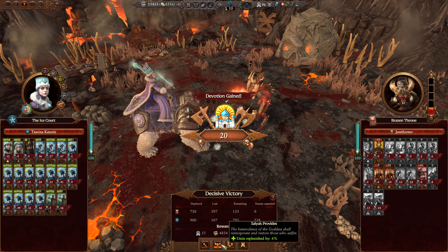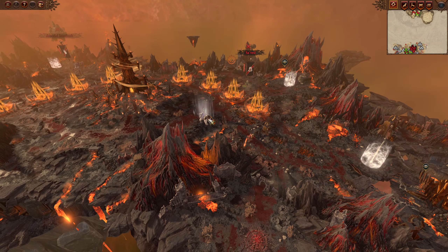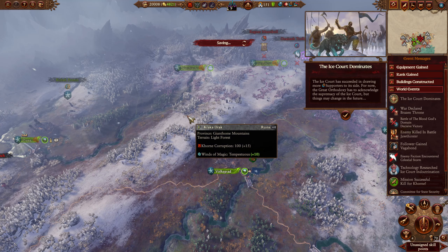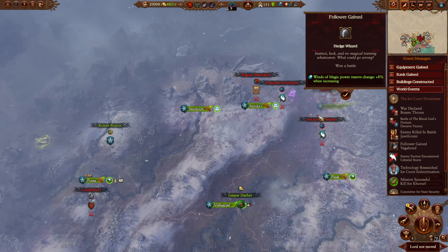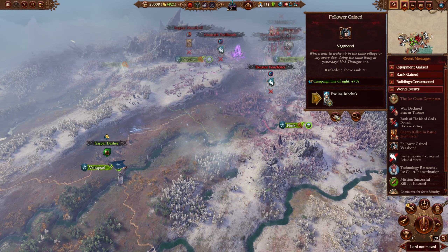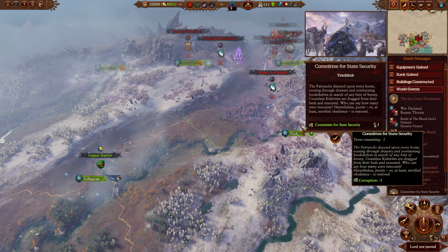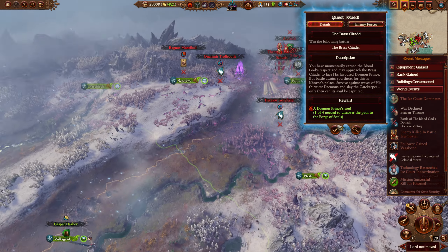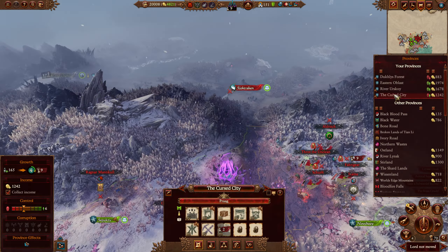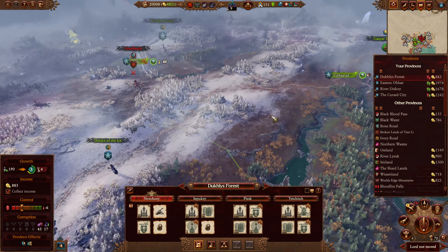Back to the campaign map. We're going to go with Salyak Fides. We should have enough. Back to us again — the ice core dominates. Very good, main line of sight. We got a new tech! We're going to go for the Brass Citadel — I'm really happy we were able to get it. That's really helpful. We should be upgrading this over here because it is a massive help.